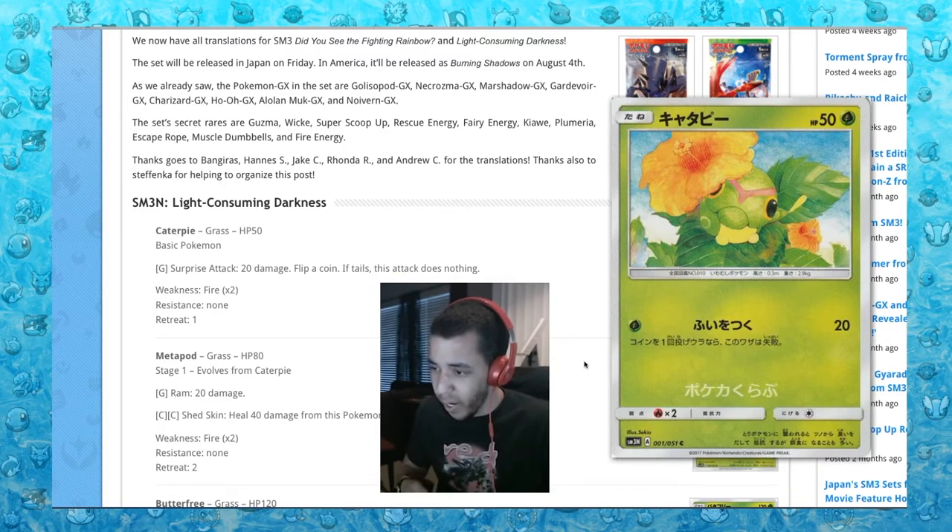First up is this Caterpie. Surprise Attack: 20 damage, flip a coin. This card is worthless.